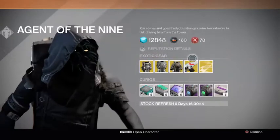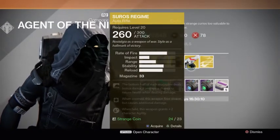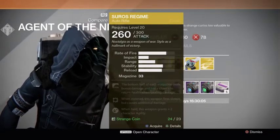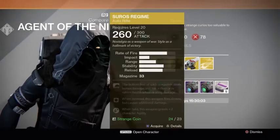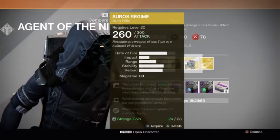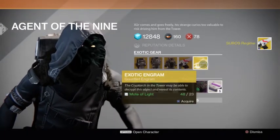What I'm interested in, though, is the Suros Regime, which they sold a couple of weeks ago. It might be the best exotic assault rifle. I have the PS4 exclusive, the Monte Carlo, and it shoots really fast but it's not very high damage. I'll pick up this since I have enough strange coins on this character. Suros Regime. And I'll buy one of these just for fun too, because I have lots of motes.